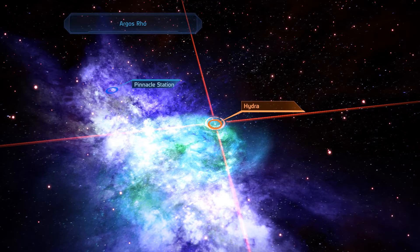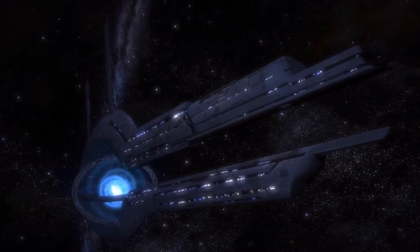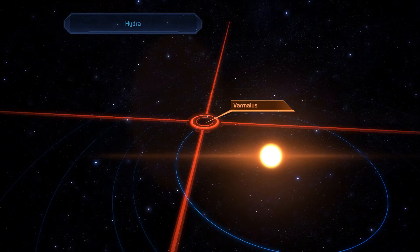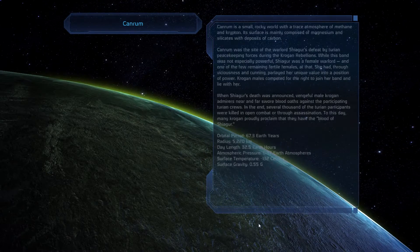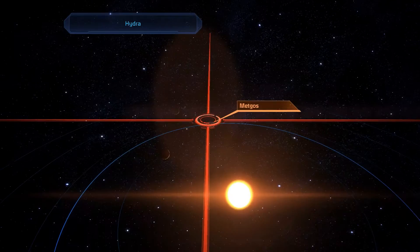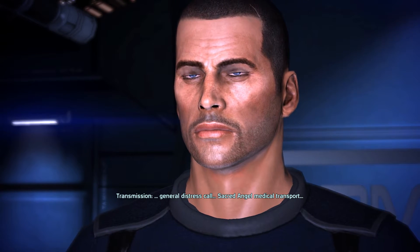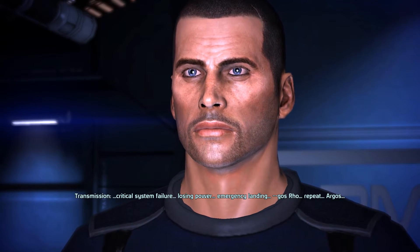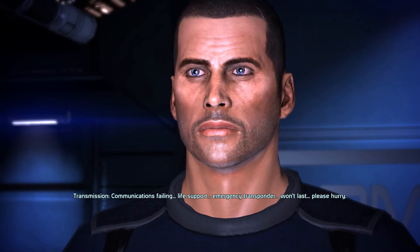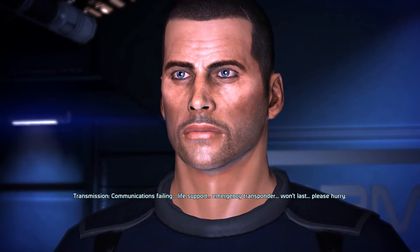Our next target, the UNC Distress Call assignment, lies a bit further away in the Argus Rogue cluster. In here we will want to travel to the Hydra system. Once again the usual survey round through the system — we can find some Helium-3 on Cyber and a Turian insignia on Canrim. Up next is MetGhost. General distress call from the Sacred Angel Medical Transport: critical system failure, losing power, emergency landing. Communications failing, life support, emergency transponder — won't last. Please hurry.